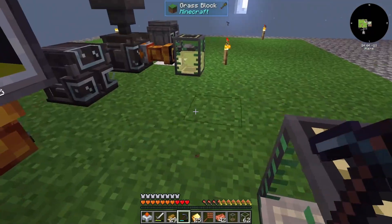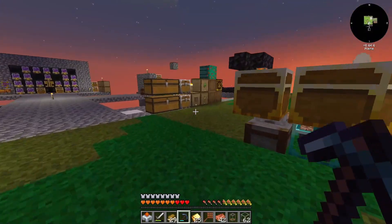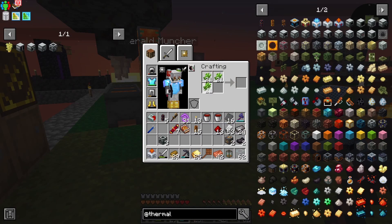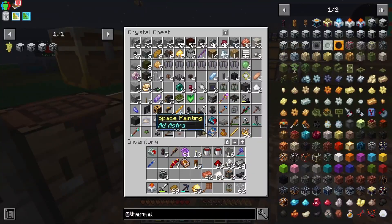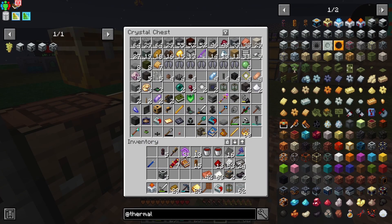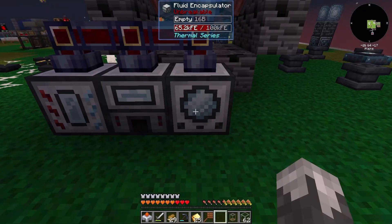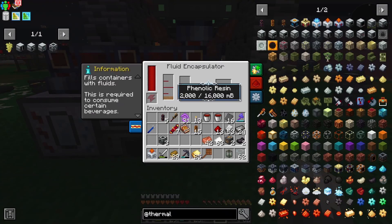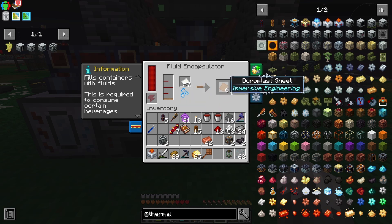So our phenolic resin — and then we need some paper. The fluid encapsulator should be able to do all of that. We throw the paper in it and we're getting duraplast sheets — it's 200 per sheet. So that should give us about 10 of these.